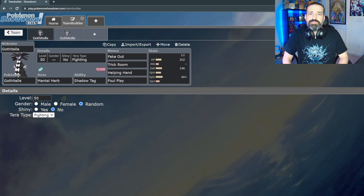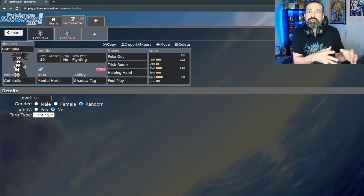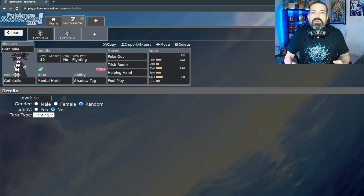Speaking to that immunity — once we Terastallize into Fighting, not only do we get a STAB move that can hit Dark-type Pokémon, but one that hits them for super effective damage. You'll also greatly reduce damage taken from Dark-type moves going into Gothitelle, which I think is the most important part of this Terastallization. There's also no crossover between Psychic and Fighting weaknesses, so your opponent can't land a super effective move both before and after Terastallizing.